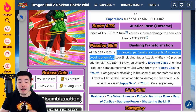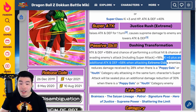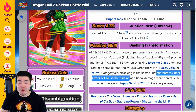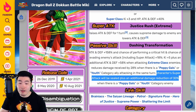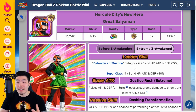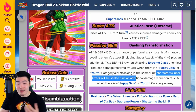For Great Saiyaman, his super attack raises attack and defense for one turn, causes supreme damage, and lowers attack and defense. His passive is attack and defense plus 158%, chance of performing a critical hit and chance of evading enemies' attacks including super attacks plus 18%, Ki plus five, plus additional attack and defense plus 58% when attacking Extreme class enemies, reduces damage received by 28% when there is a Pepega Girls or Youth category ally attacking in the same turn, and character super attack will be sealed plus an additional damage reduction of 30% when there is a Pepega Girls or Youth category enemy. Overall a really great Extreme Z Awakening for a free-to-play unit, though you don't want to take him on any event where there will be a Pepega Girls or Youth category enemy because he does get his super attack sealed.